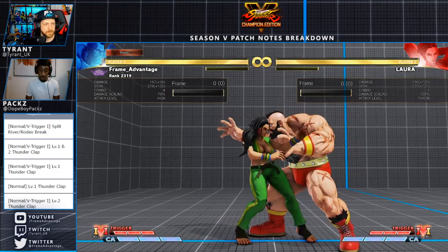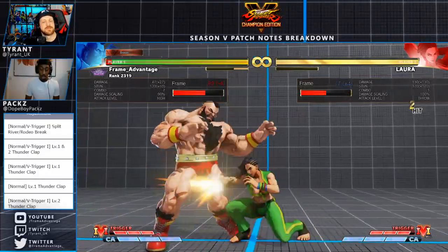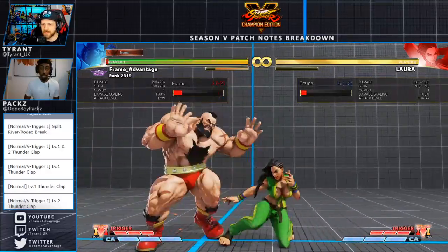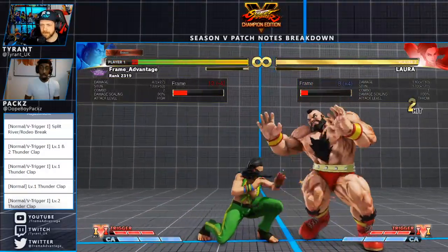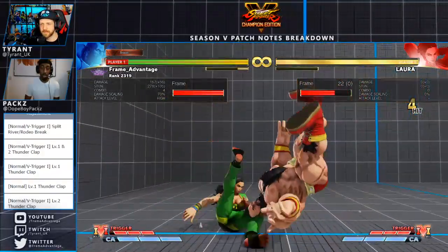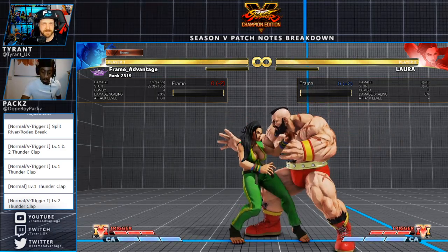Only when linked to EX bolt — reduced recovery by one frame, only when linked to the EX bolt. So that's to make that combo work basically. Those are the throws afterwards — the follow-up. She could dash up, actually more plus. So she's plus two instead of plus one. That is a buff, that's pretty huge.